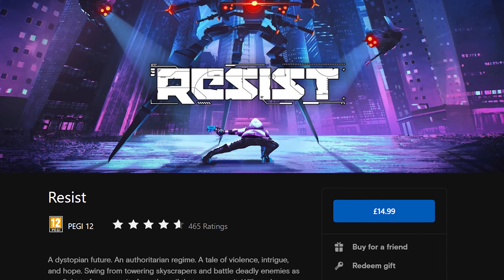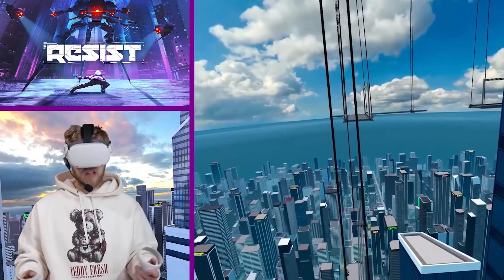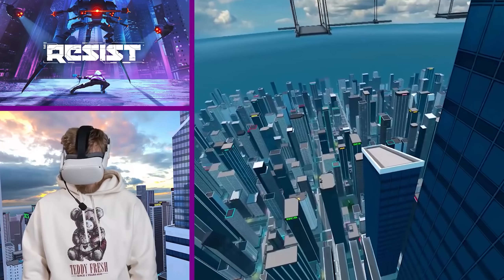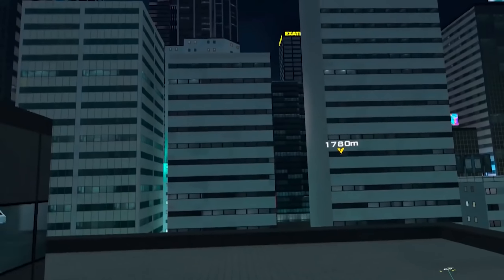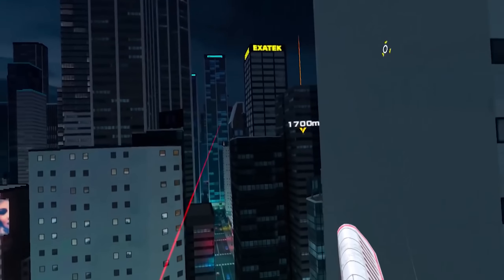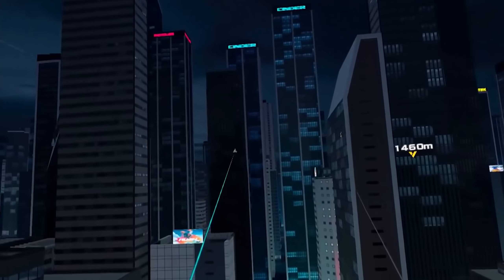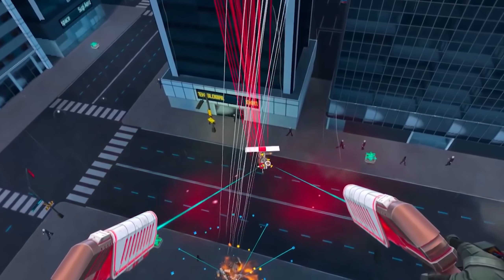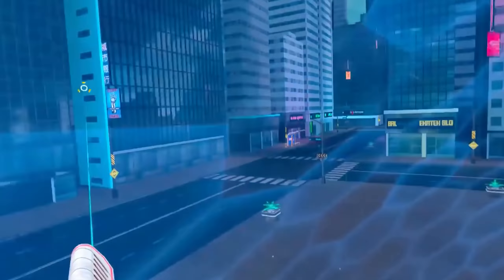Resist is a game that surprised many of us with how polished it is. You play a member of the Resistance trying to take on an Overlord who controls machines that terrorise the city. What makes it fantastic is how stunning it looks — it's an open world swinging shooter in a city where you swing around skyscrapers, leap from building to building, do side objectives, mini games, or the main storyline. If you're new to VR, definitely check out the comfort settings because crashing into a building can make you feel quite sick.